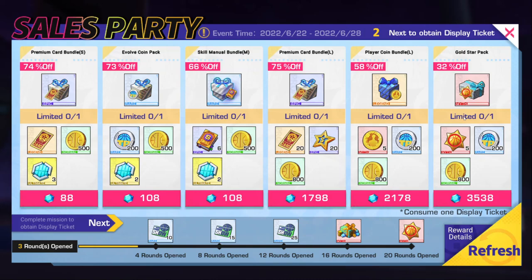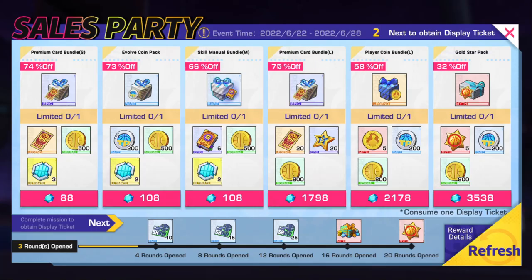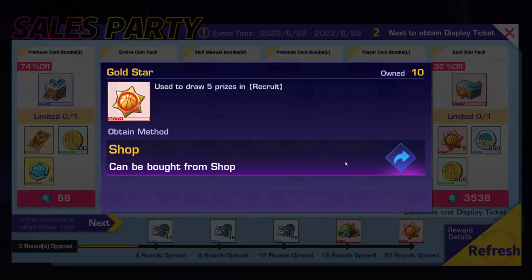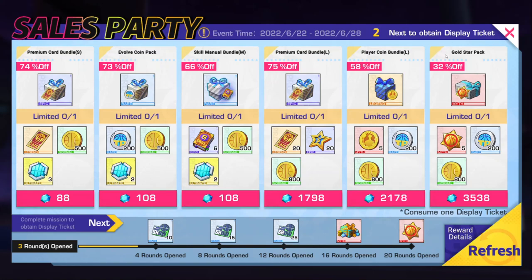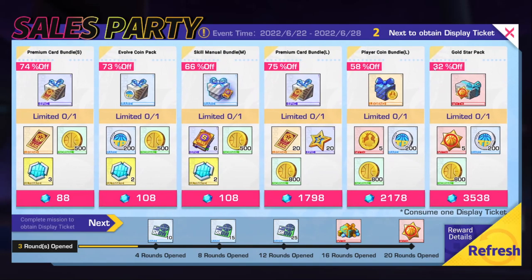This is the way to get all-stars. It's called the Sales Party or the Carnival. Whenever you see the Sales Party or Carnival show up, it's a very good time to top up because they have literally everything on discount — 74% off, 73% off, 66% off, 75% off. I bought five gold stars in the last Carnival, and it helped me get Shark. Even though it took me 60 draws, without those five gold stars I wouldn't have the 10 gold stars saved up to get Claw when he drops.